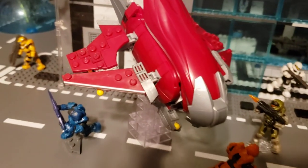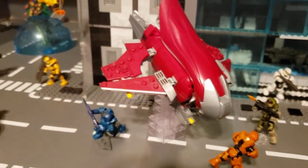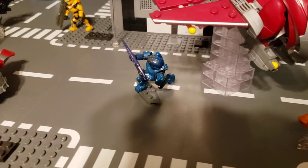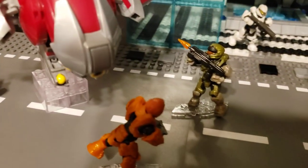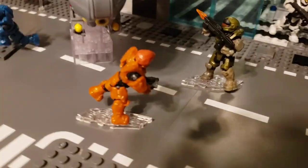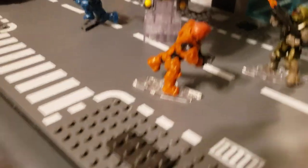The scout is sneaking up behind this group right here, so they're kind of getting attacked from all sides. And there is a crashing banshee — no one is inside, they jumped out. This is him right here and he's shooting down at this blue Mark VII while these two shoot up at the banshee because they think someone's still in it. Here is the orange recon running away so he doesn't get splattered.